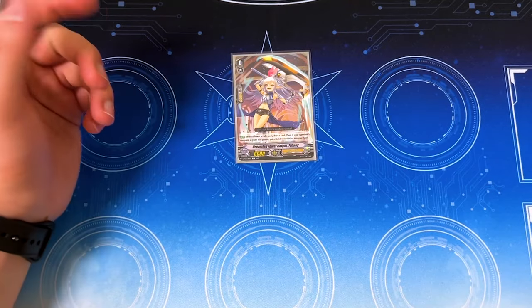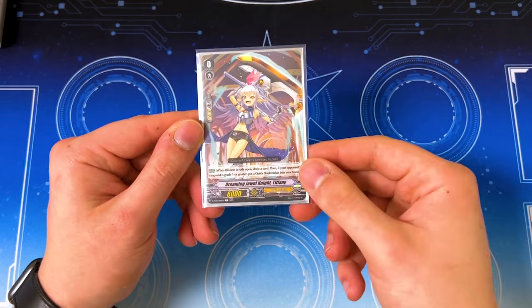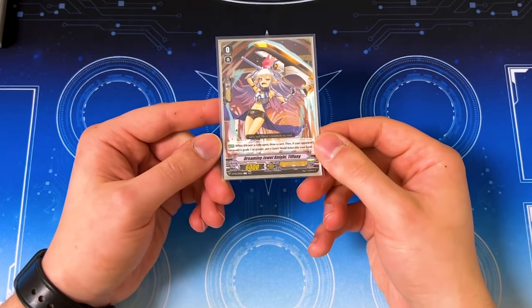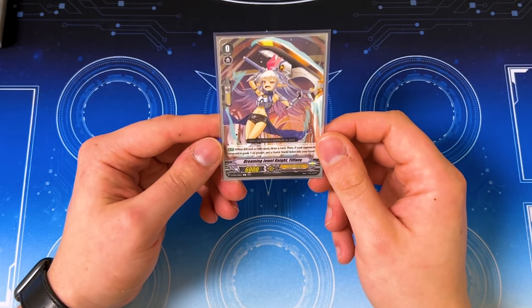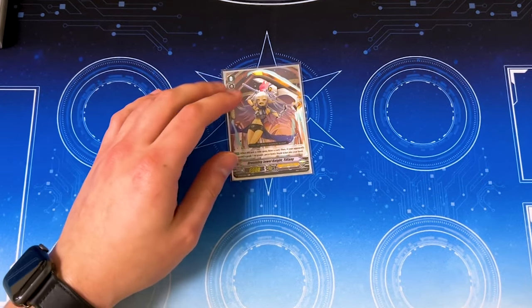Our starter is Tiffany because it's a Jewel Knight. It actually does help because you can still soul blast it out, put it back into the deck as a Jewel Knight target. So that's just one more Jewel Knight to work with the deck. Just like all the other V starters, if you ride a grade one or greater, you get a quick shield and draw a card.